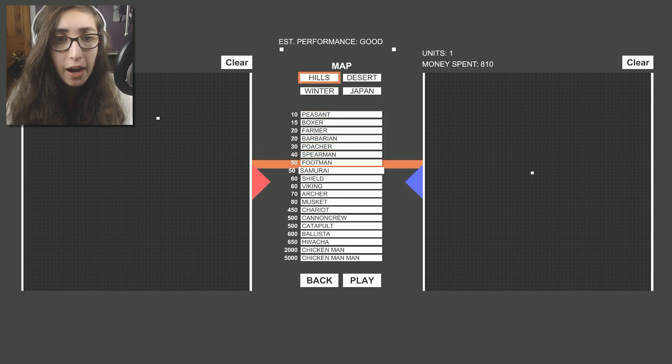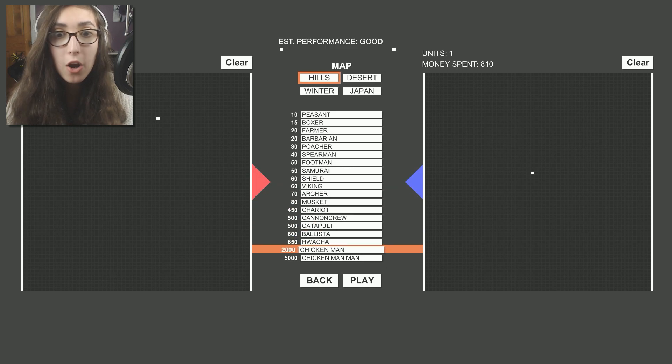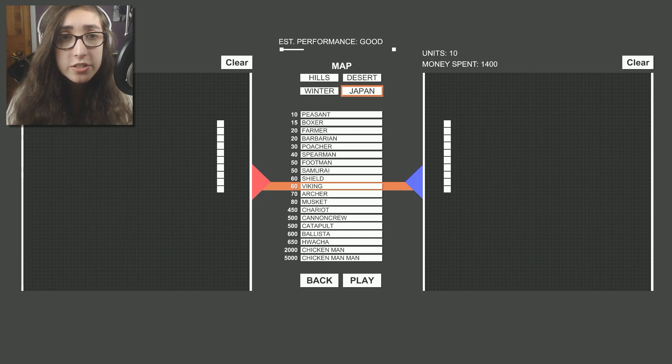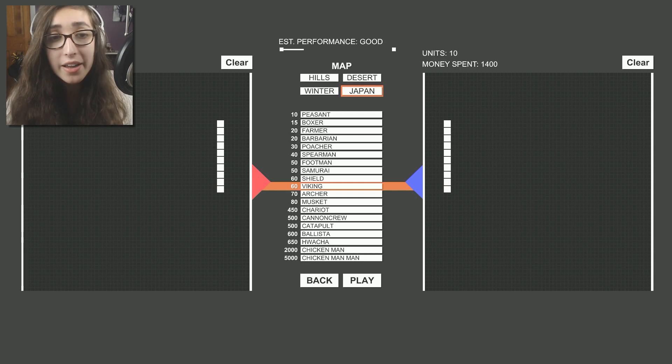Look! We've got the samurai, we've got the viking, we've got the chicken man! Guys, we've got the chicken man! And then we've got the chicken man man — I have no idea what that is, but I can't wait to try it out. So I started off by putting ten vikings against ten samurais. I think going ahead to the Japan map would be a great idea. I also noticed there's now a performance bar at the top that grows the more people you have, and tells you how well your game's gonna run. So let's go ahead and join the Japan map with all our guys here.